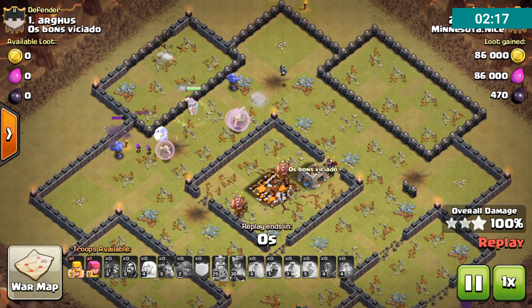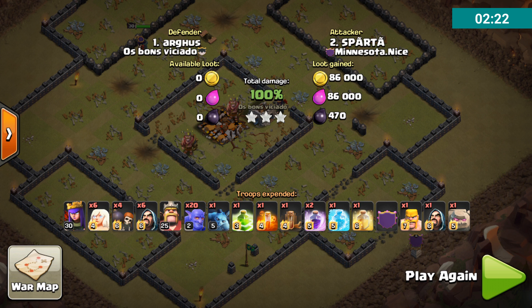Like I said, it's a very, very simple raid. You just got to basically get Bowlers in, get them access to the Town Hall area, and Rage them. It seems like with Bowlers you've got to Rage a little bit earlier because of their range, which throws you off a little bit. Those of you used to using Valkyries or some other kind of attack are used to leading them with the Rage as far as where they're going to be going. Bowlers are almost fine hitting them right where they're at — that way they're affected right away. And then the healer is also going to be affected as the Bowlers pull that healer through the Rage.